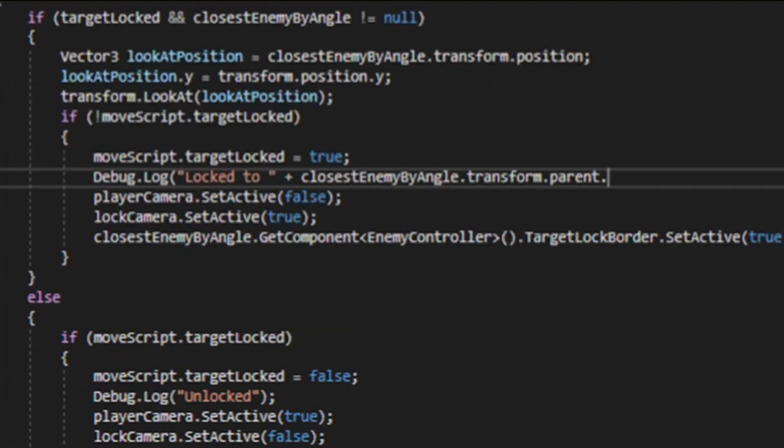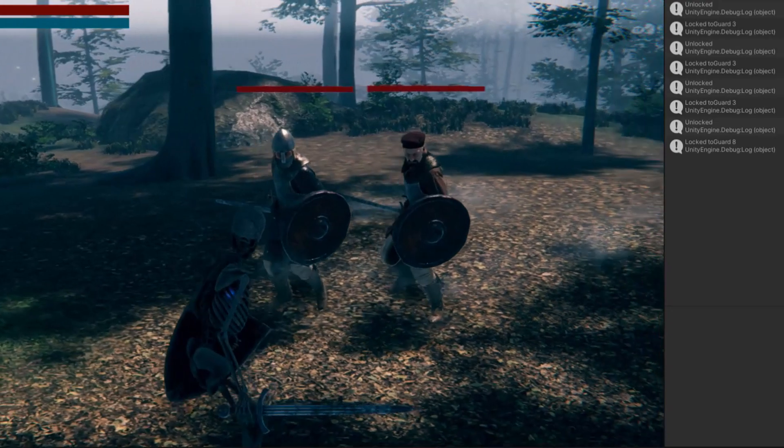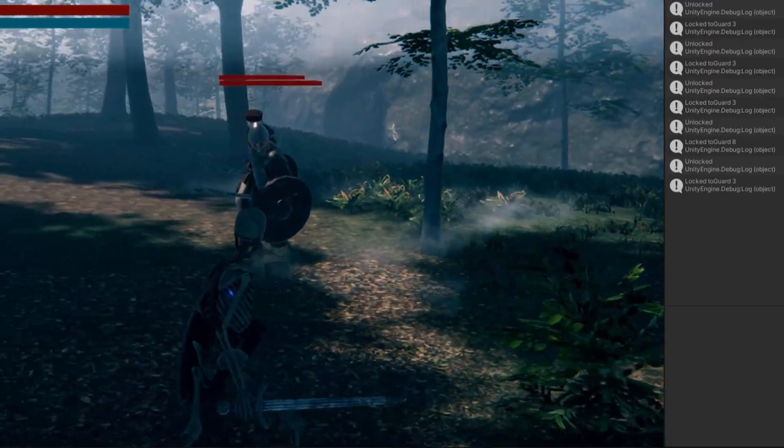Let's also add a debug to check if the target lock-on system is working. Now let's test it — let's lock to guard 8, then let's unlock. Let's try to lock to guard 3. It seems to be working.